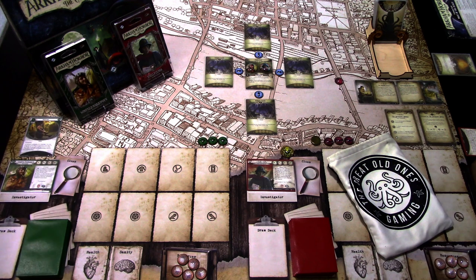Hi, this is JP from Northern Lights Over Arkham. This time we are concluding the run through the Return to the Night of the Zealot with Stella and Winifred, playing the starter deck investigators with upgrades earned from the previous scenarios.